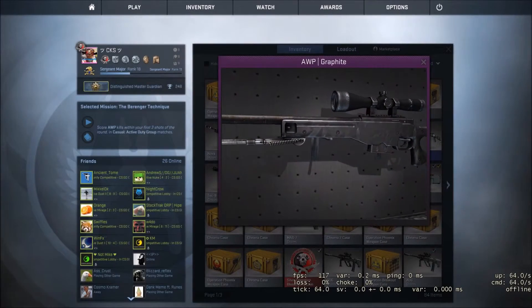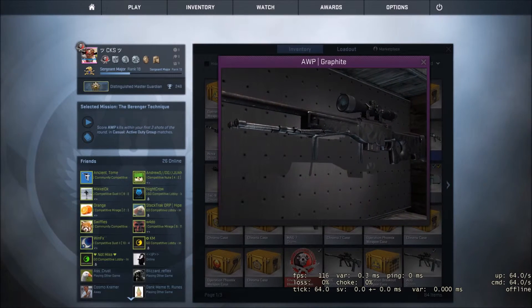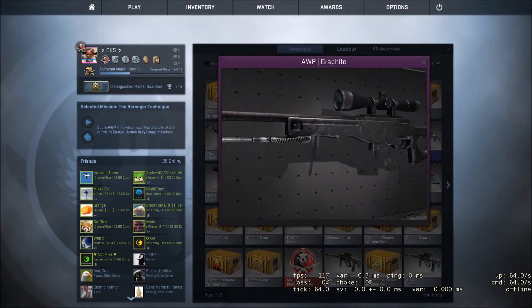First up on this list at number 5 spot we have the Allp Graphite in Factory New. You can pick one up for around $18. I just like it for its clean look.